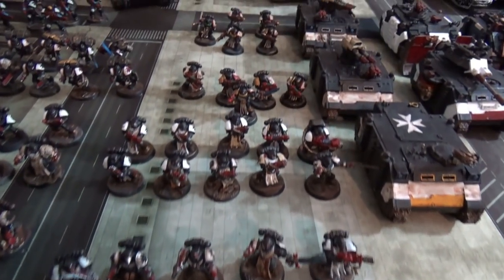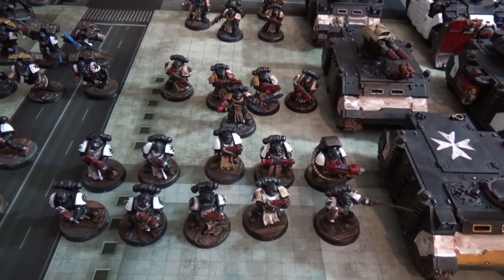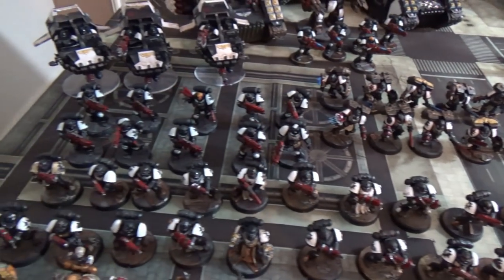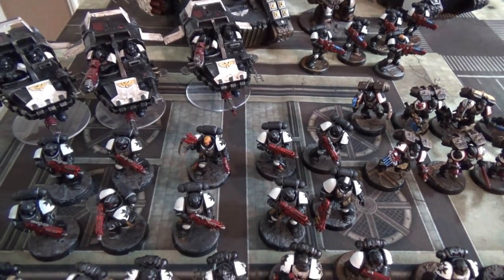Behind them we have another three Crusader Squads and these are all bolter based, each with a plasma or heavy weapon. There's one, two, and three, and the last troop choice is an Intercessor Squad just to round that out.